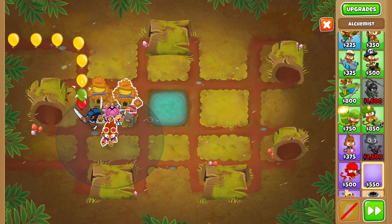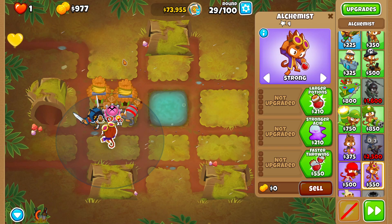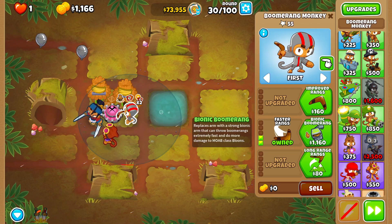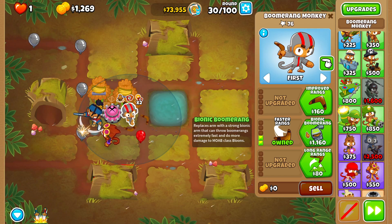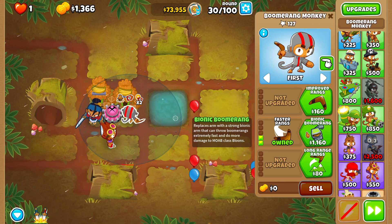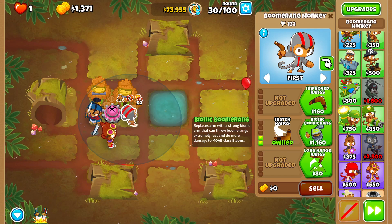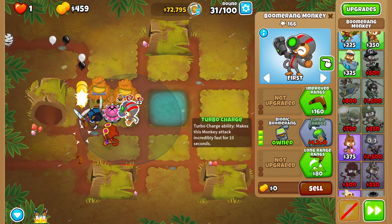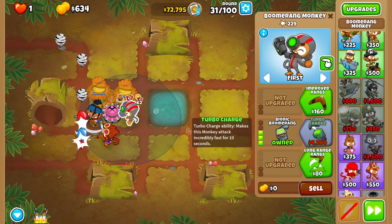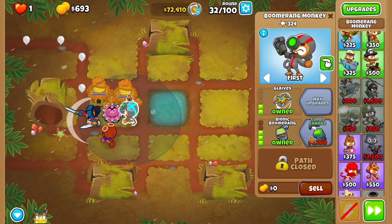I got flustered there. Let's place an Alchemist here and swap it to targeting Strong for the next round, then start saving for Turbo Charge. This isn't the most ideal circumstance since I originally wanted the Tack Zone and Turbo Charge combo, so we'll have to find a replacement tower for that.